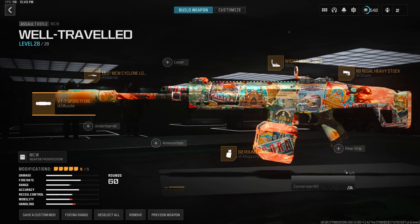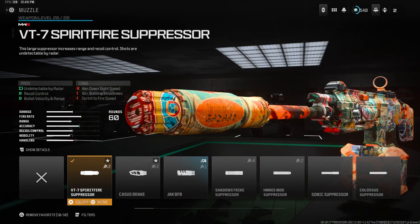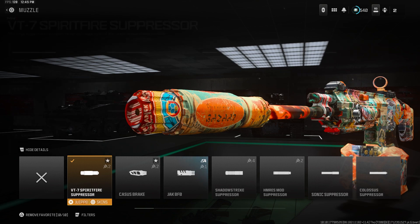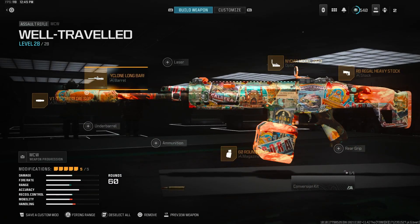This is the MCW class setup we are rocking in today's video. For the muzzle we're using the VT7 Spiritfire Suppressor, keeping us off the radar and giving us recoil control, bullet velocity, and range — it's one of the best muzzles in the game.